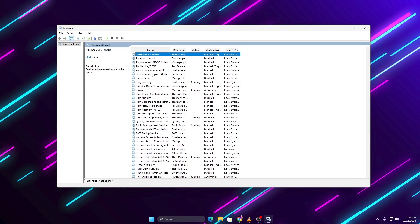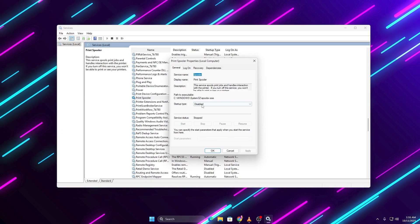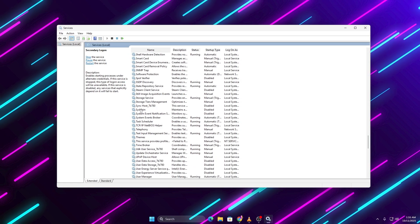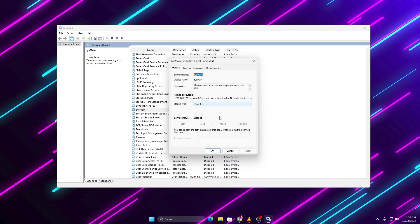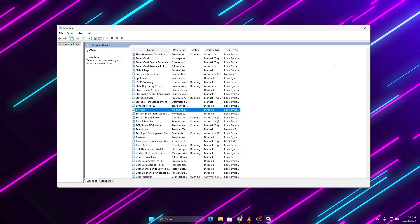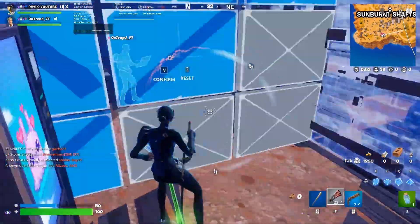Print Spooler: if you don't have a printer, you don't need this running — stop and disable it the same way. SysMain (Superfetch): this one pretends to optimize performance, but it actually just eats CPU power to preload apps you rarely use. Stop it and set it to Disabled too. These three alone can make your CPU run cooler and smoother in games.